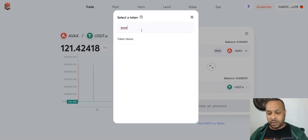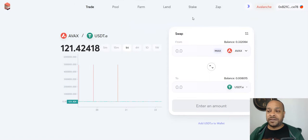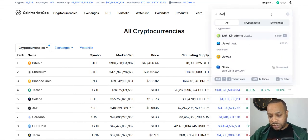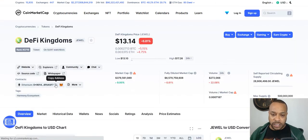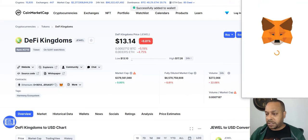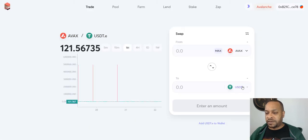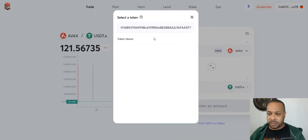I don't think I've done JEWEL with this one before. So I need to get the contract ID for JEWEL - I'll go to CoinMarketCap, type in JEWEL. This is the same thing we did in the previous video - go here, add to my MetaMask as a token, and also copy the address because I'm going to need that. Go back to Trader Joe and paste in the address - but something's wrong with Trader Joe.